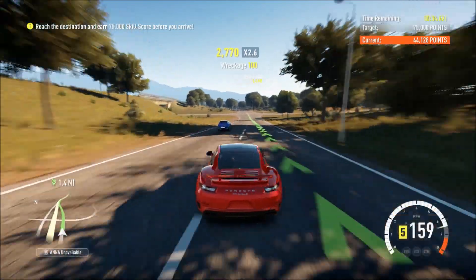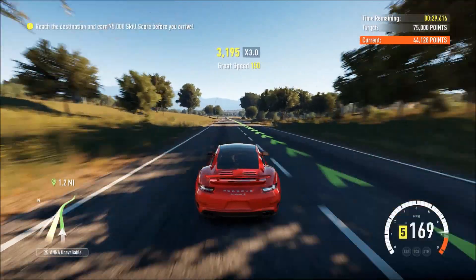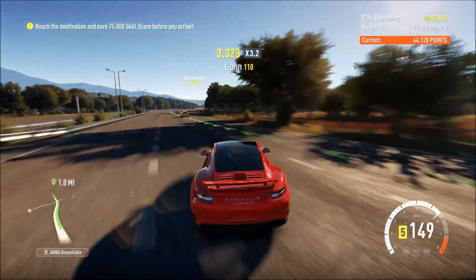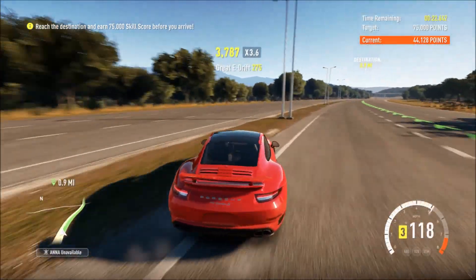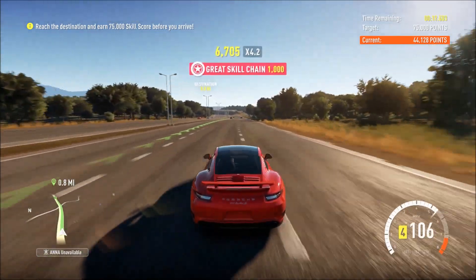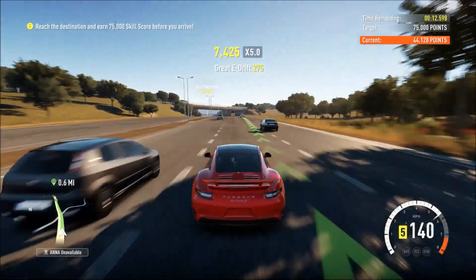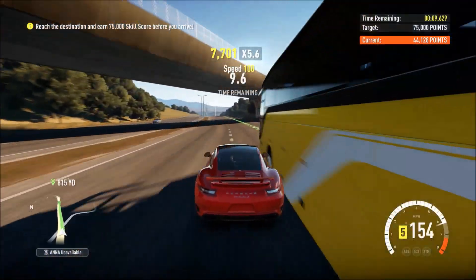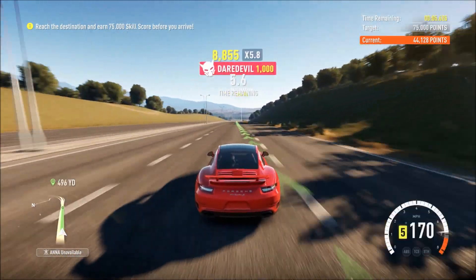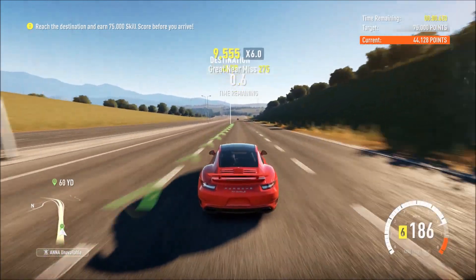I took a cheeky little drift off the track and a near miss which brings me up to 2.8 times, 3.0 times. It's going to be tight because of the error I made — without the error it's doable and not too difficult, but mistakes make things a lot harder. I've got a 5 times event telling me I've got over 35,000 points, so I've got this event in the bag as long as I don't hit anything.